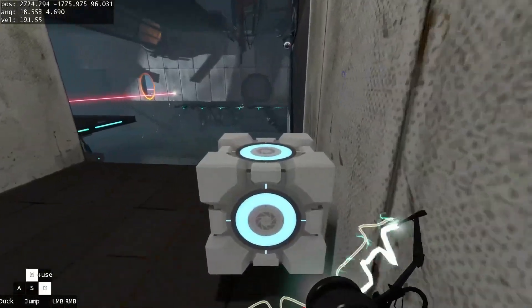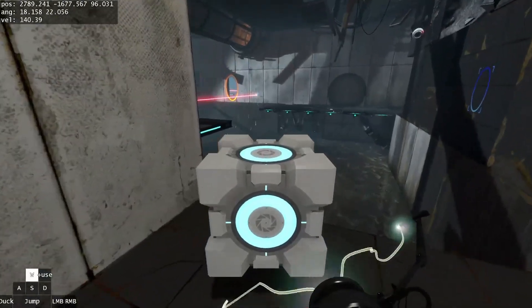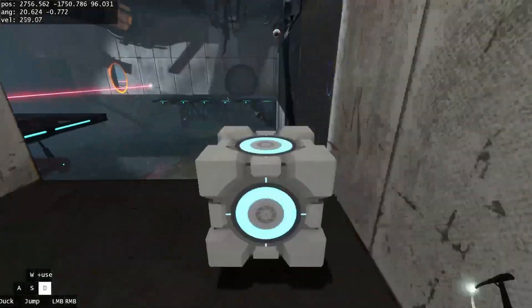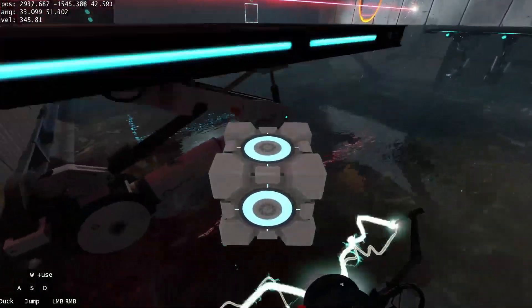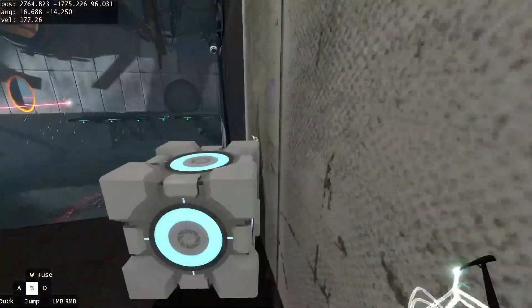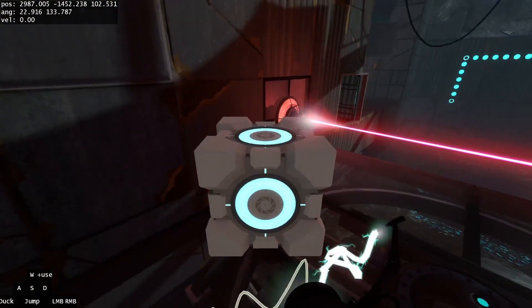That's the most difficult part of the route. That bunny hop kind of looks like this. You can do a wall strafe, or if you can make that circle jump you're probably not going to be doing this route anyway. Either works — it depends on what your movement skill set is.